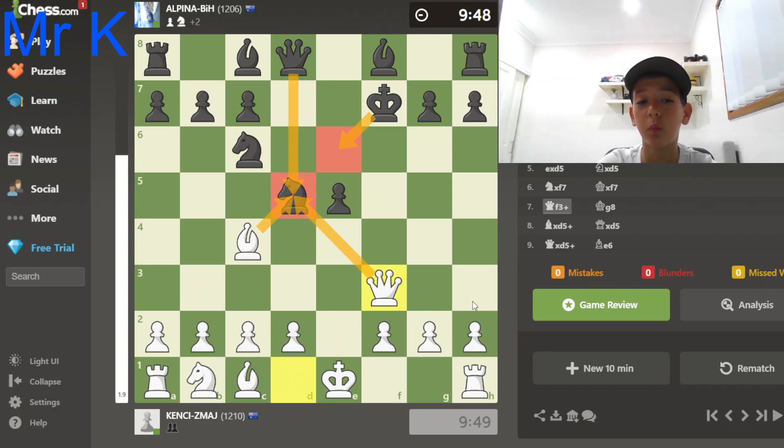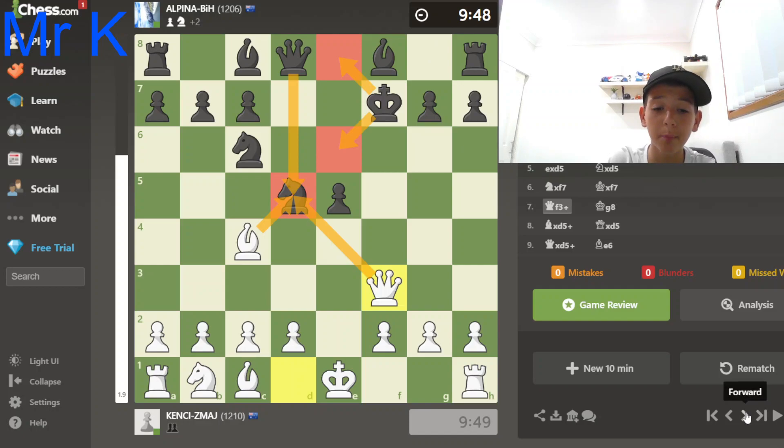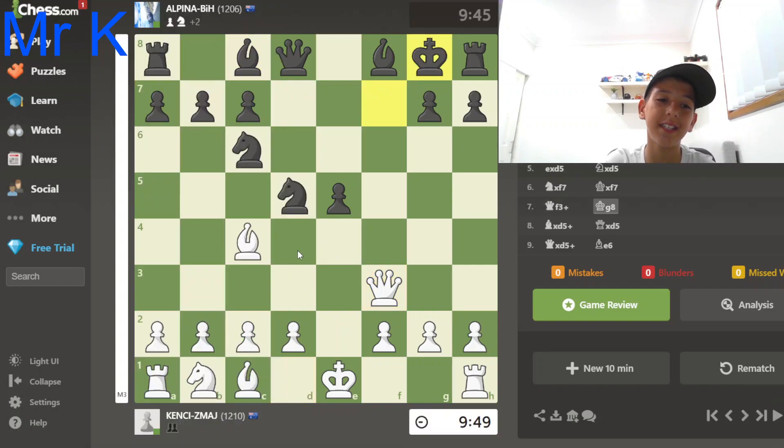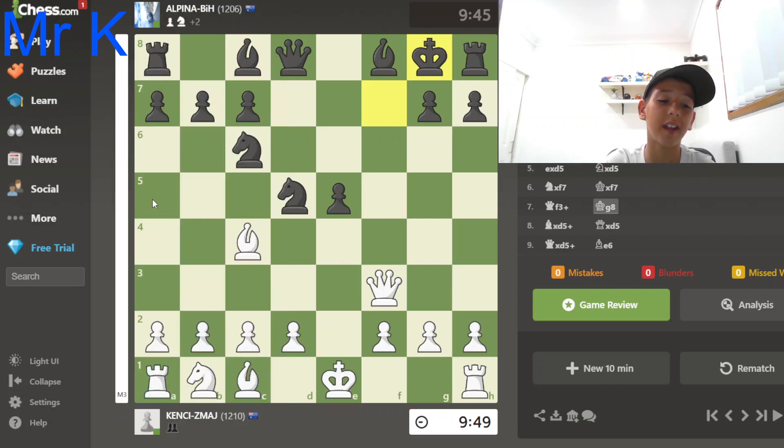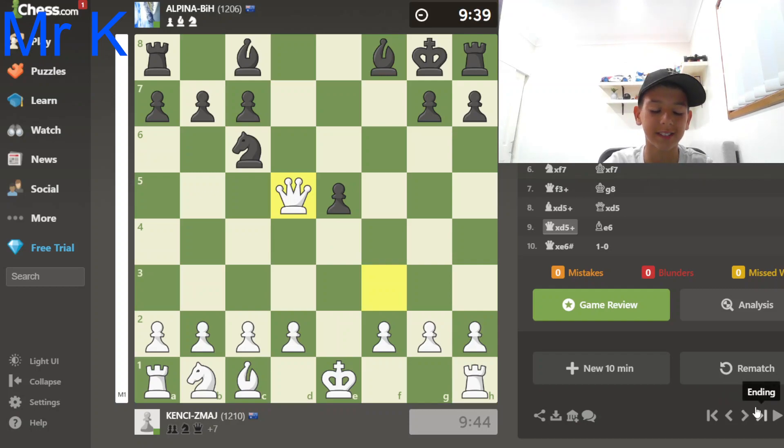Another way is if my opponent moved back to e8, it would be mate in a couple of moves. But my opponent decided to move to g8. You can see that eval quickly went up and started saying mate in three. And let me tell you, it ended in three moves. Captured the knight at d5, my opponent recaptured with the queen — free queen. But the queen doesn't really matter, because it's going to be a checkmate.